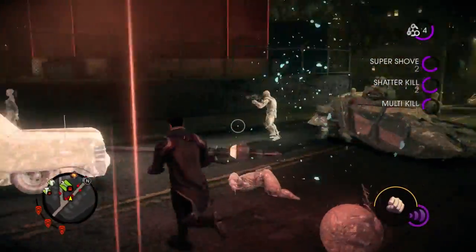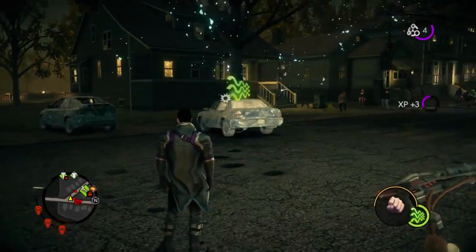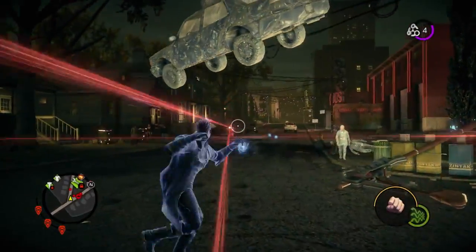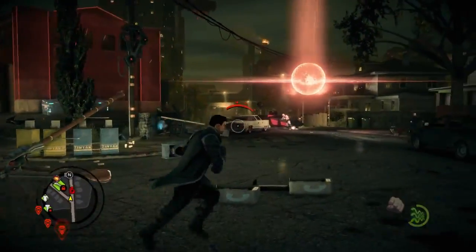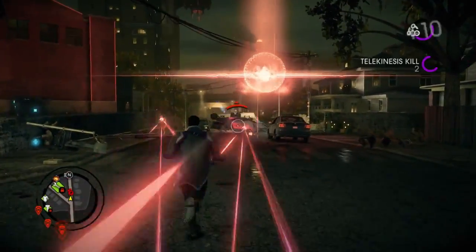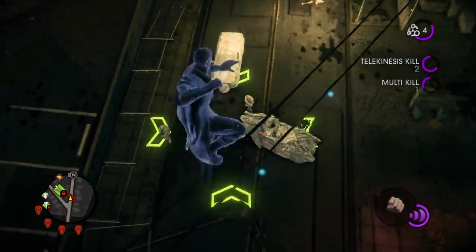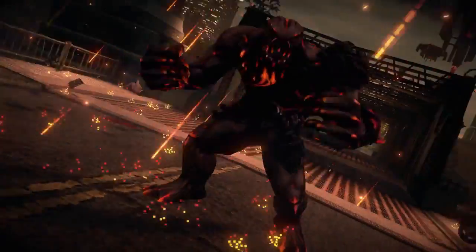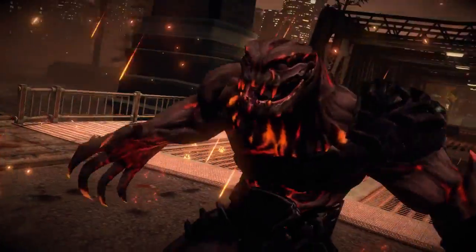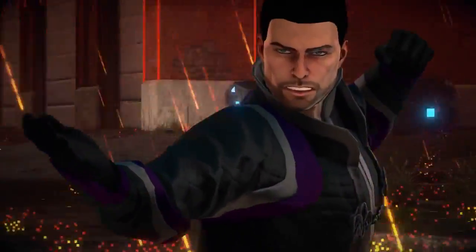Here you're seeing more of the Zin as well. These are the evil aliens that have come in and abducted the president. We've had a lot of fun coming up with an enemy that was going to be sufficiently powerful to challenge the player with all these superpowers. In just a moment here, you're going to see the Zin's version of their superhero — it's called a Warden. Let's do this.